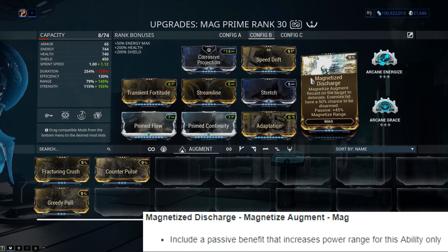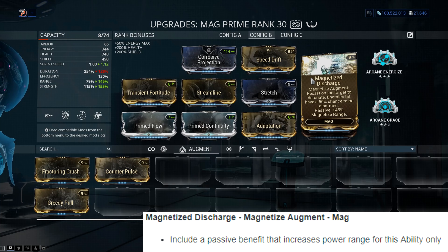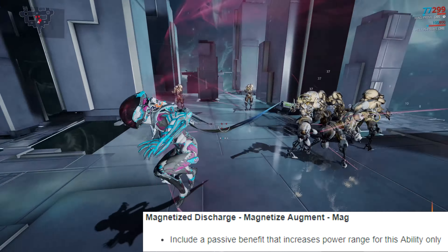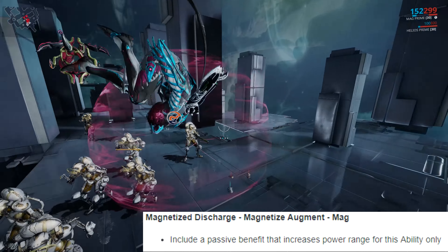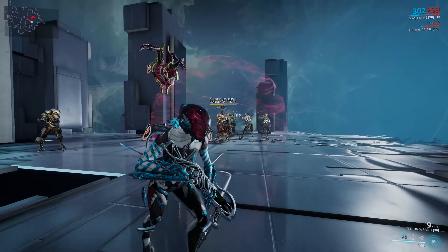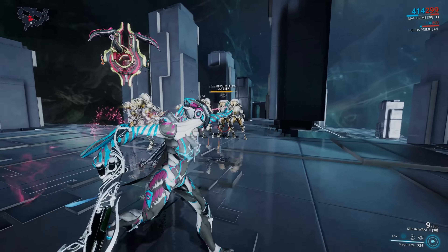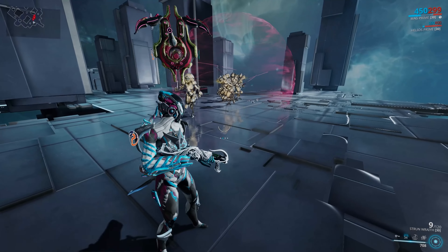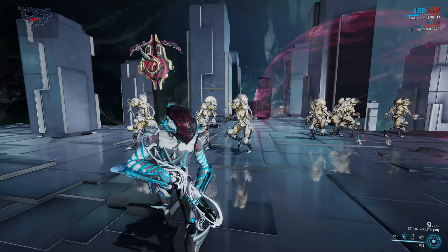The next augment is Mag's Magnetized Discharge. It's been given extra range as a passive - that's it. It already had potential for disarming enemies, which is a bit of extra crowd control, and now it's got that little bit of extra range to make it more effective. Whether you want to use this or the Counter Pulse augment is entirely up to you.